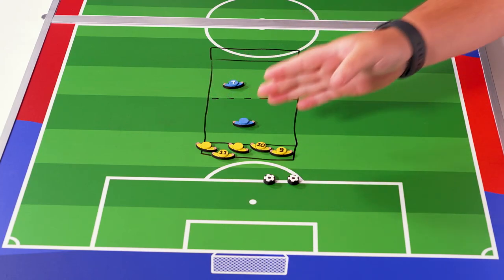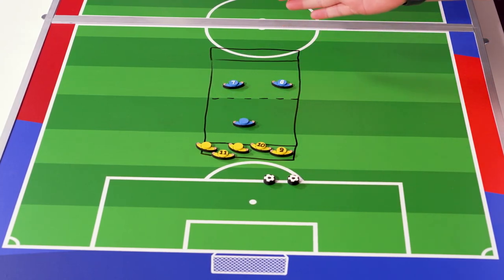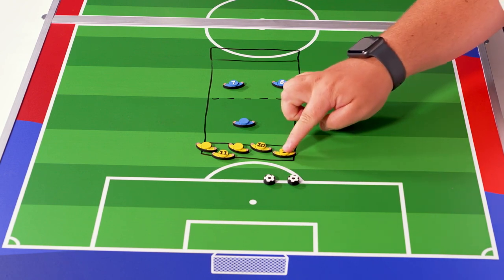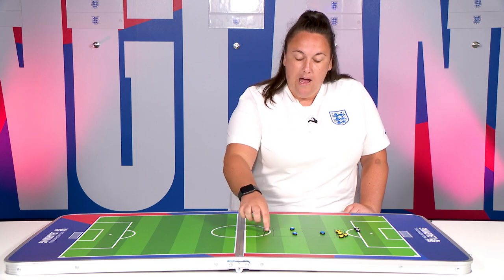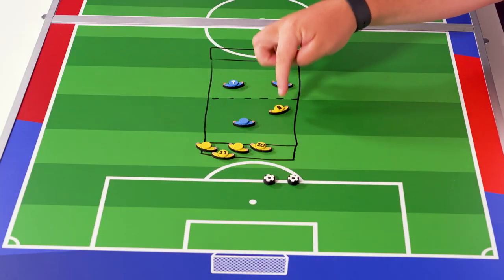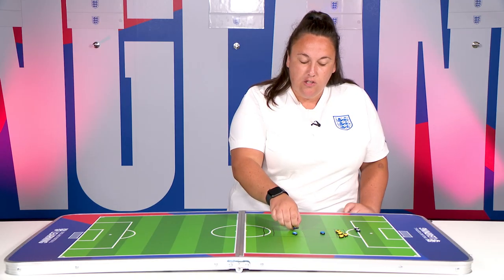These five players aim to get from one island across the sea into the other island. If they get all the way across, they score themselves one point. Now if the guard manages to take their bib, they swap over.